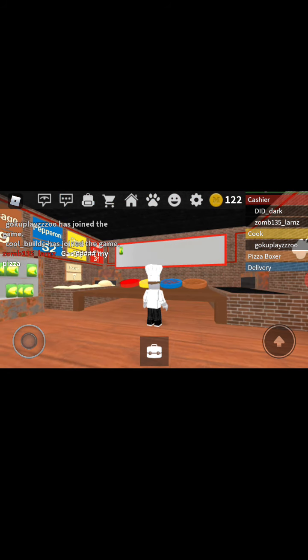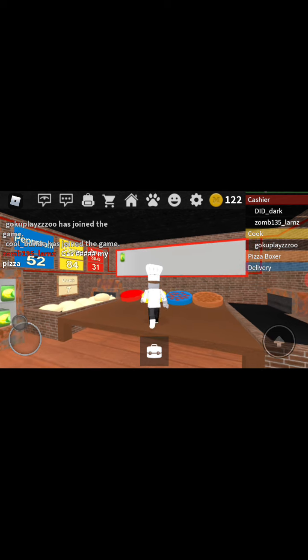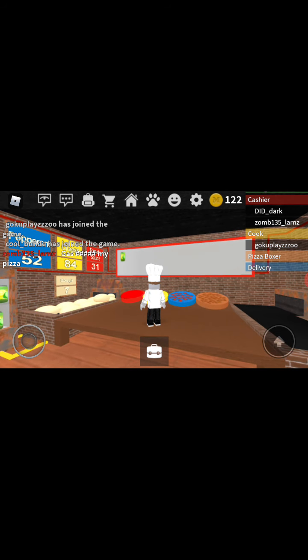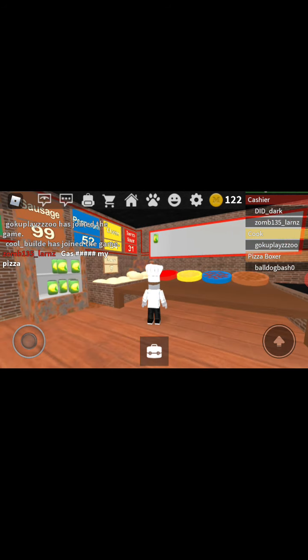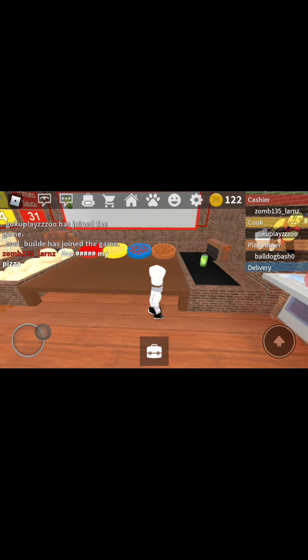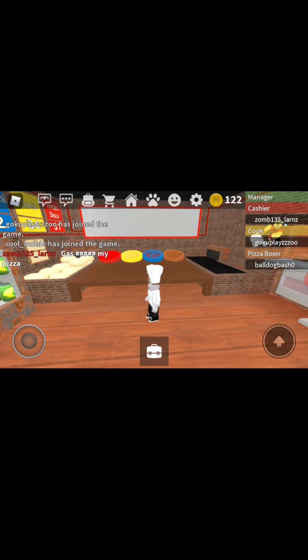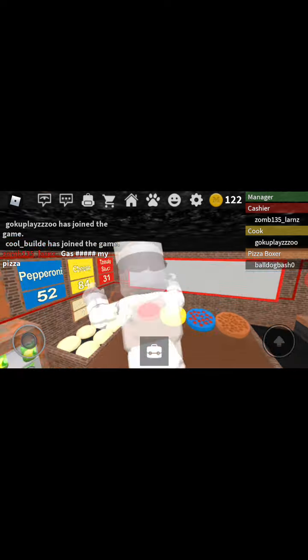So I'll have to put the stuff that shows on the board over there — that whiteboard. So it's a drink, I'll have to put it over here like that. Nice. Now I just have to wait for the cashier to put another one on the board.